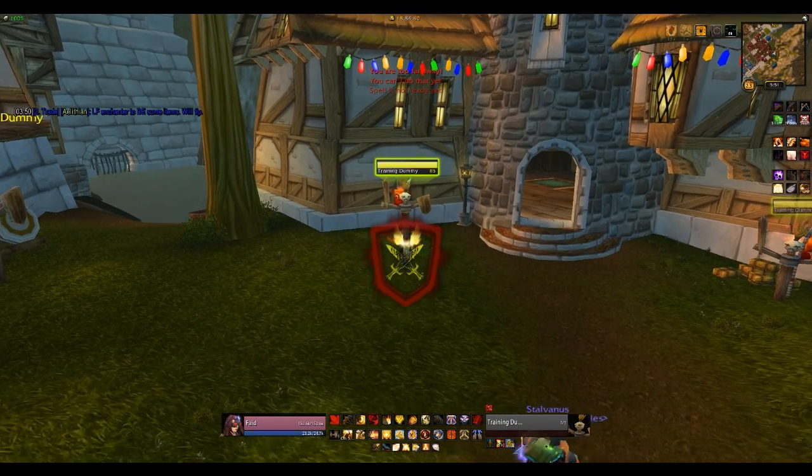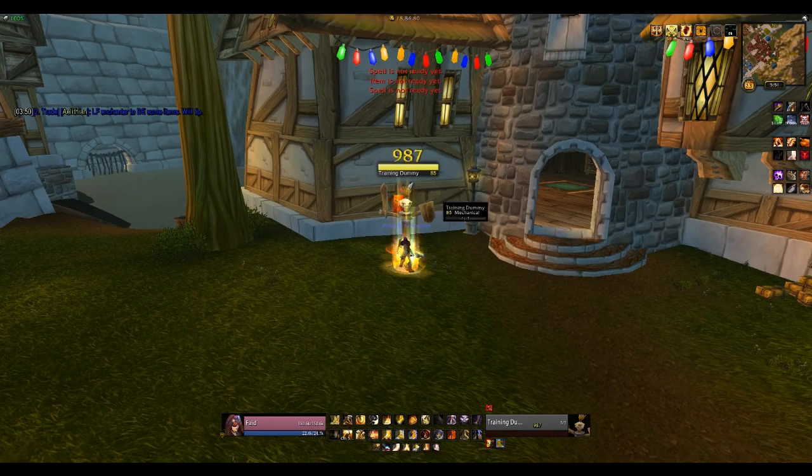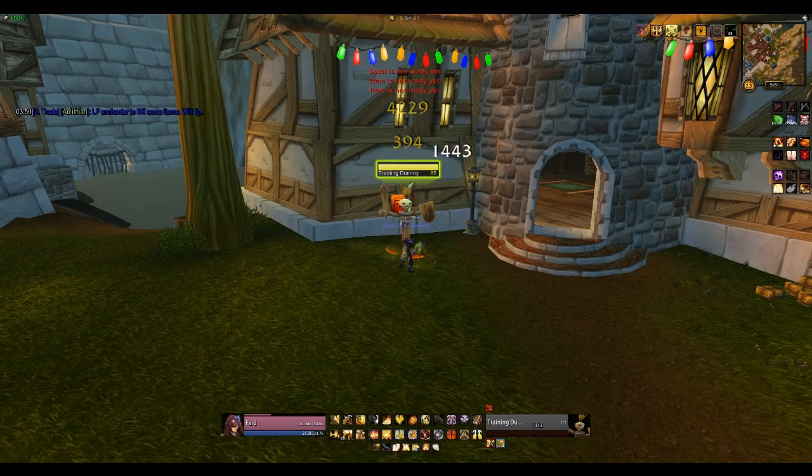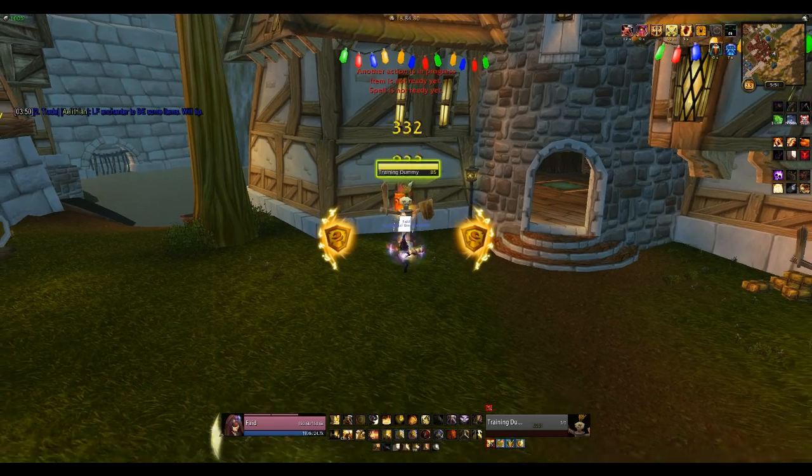That one's for when I don't have Righteous Defense. The crossed swords indicate a lack of a seal. And sometimes you'll see a little icon pop up next to my nameplate, which just means that I'm about to get a Shield of the Righteous crit.